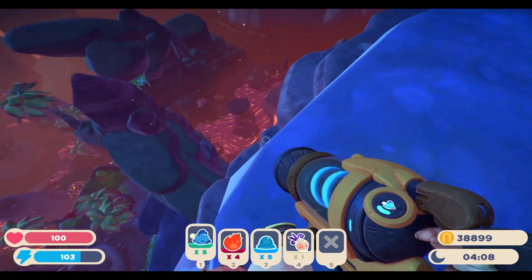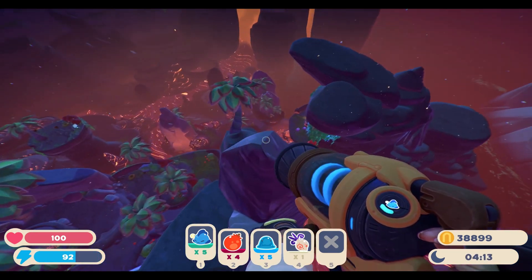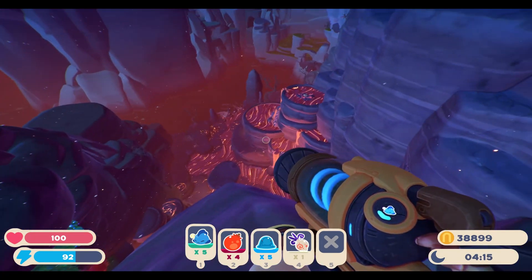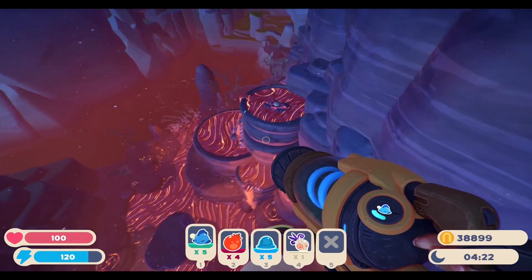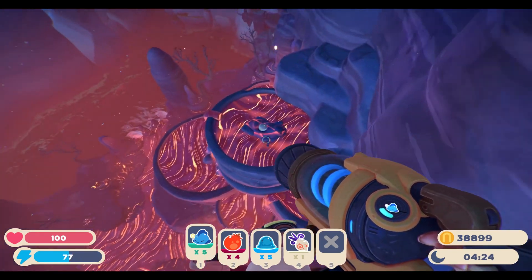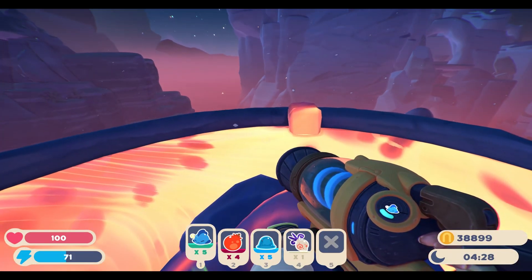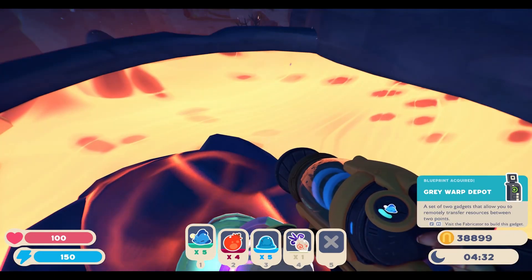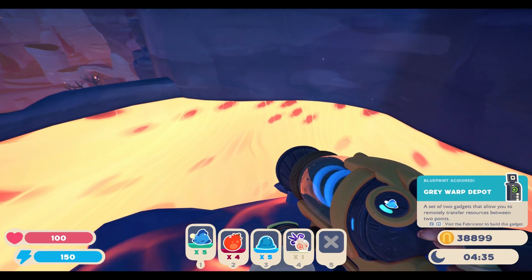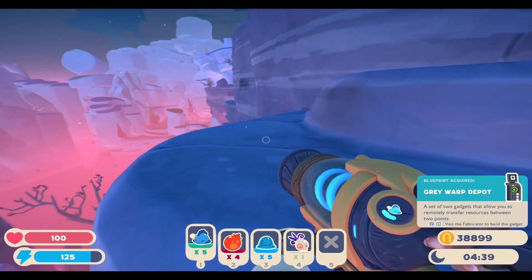Alright, where was the volcano? That's a lot of lava. Let's see if we can get on this point — there we go. I see a treasure box; we're going to try to go for that. Maybe that's what they intended for us to do. And yeah, we got there. What is it going to be? A gray warp depot — a set of two gadgets that allow you to remotely transfer resources between two points. That actually sounds really useful.